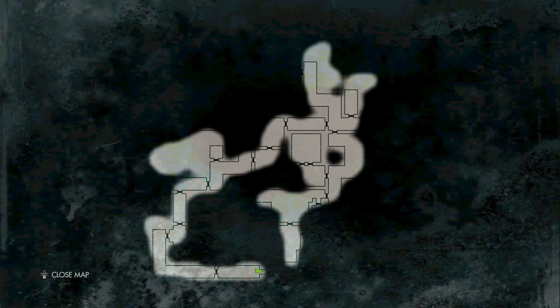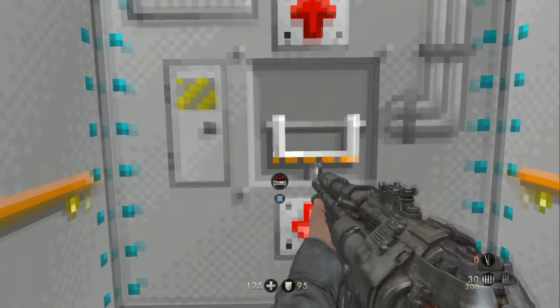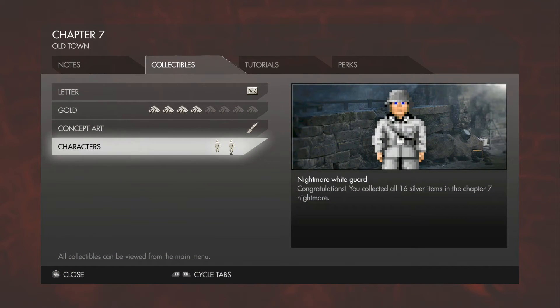For those of you following along, this is where the exit to the nightmare is. As you can see, it's a fairly straightforward path with very little backtracking, but there is a fairly large portion you do not have to go to if you don't wish to. Either way, once you've made it here with all 16 pieces of silver, you will unlock the Nightmare White Guard character art.